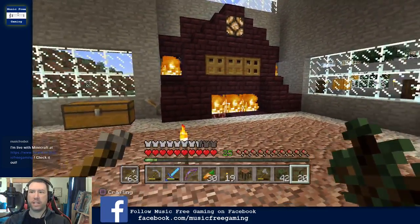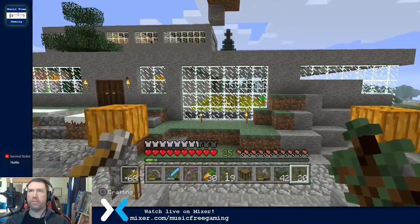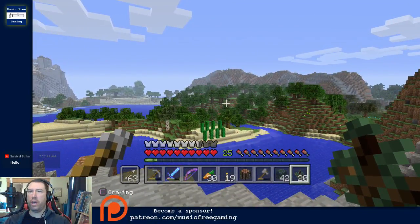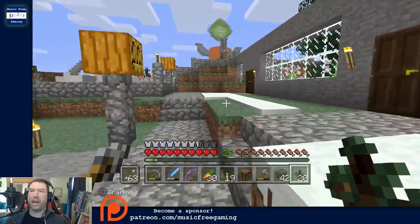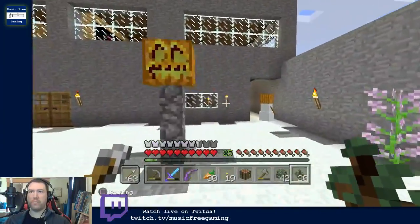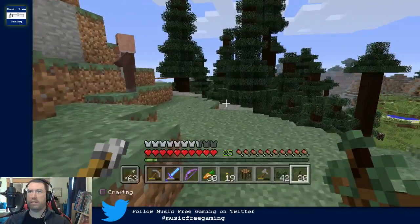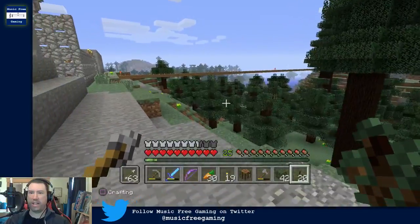Hey Striker, how's it going? Another beautiful day — it's Saturday, it's nice, it's warm, and I have no idea what I'm going to do today. I should have thought about that before I got started. The other day I was working on this little building thing over here — it looks a lot like a forest, and that's the idea.